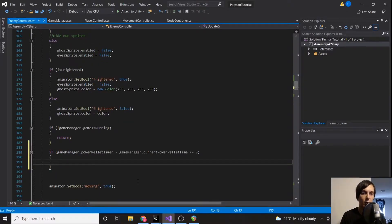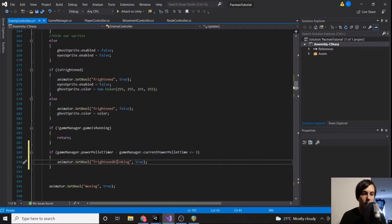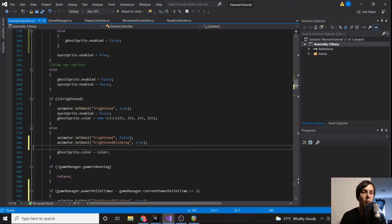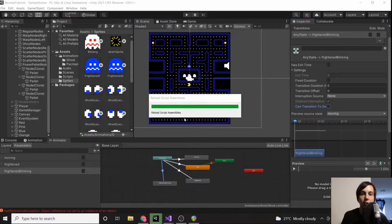...then we are going to set frightened blinking to true. And where we set is frightened, we also want to make sure that if we're not frightened, we set frightened blinking to false as well.